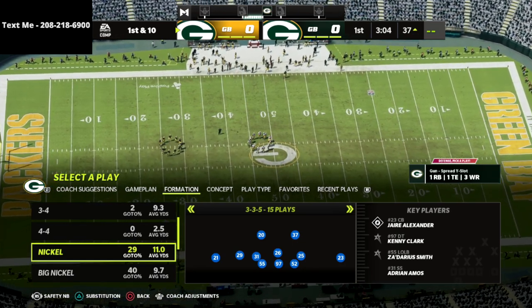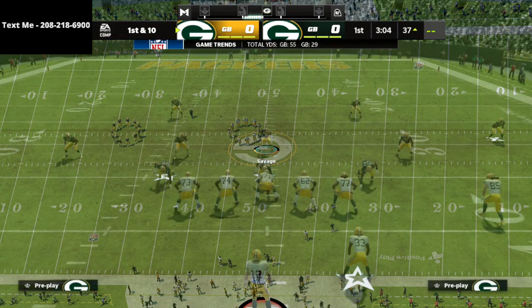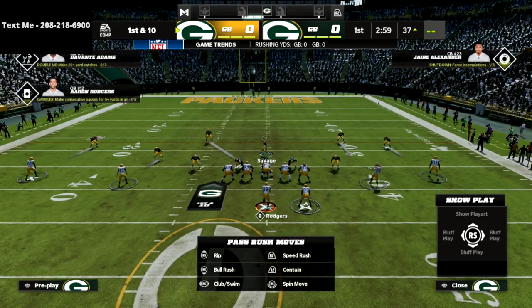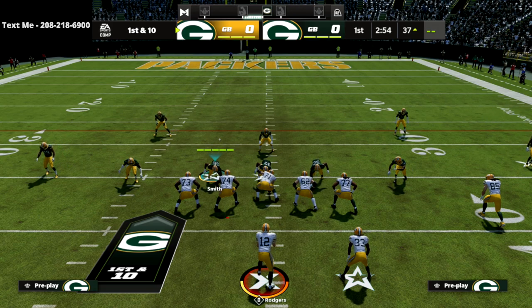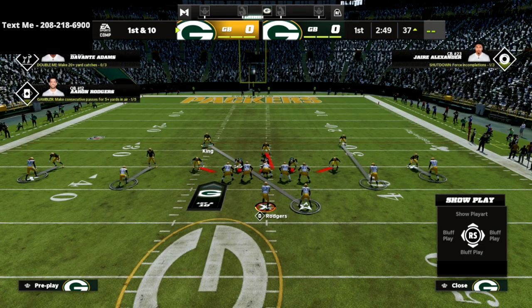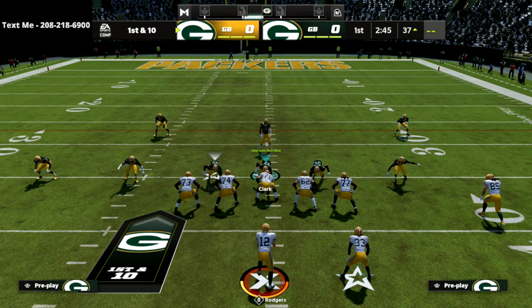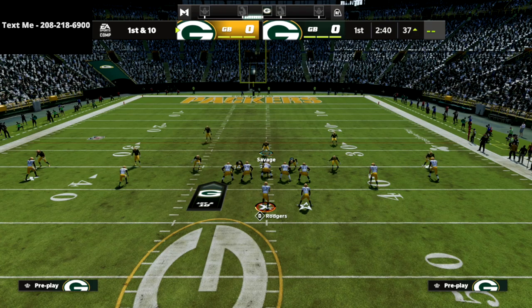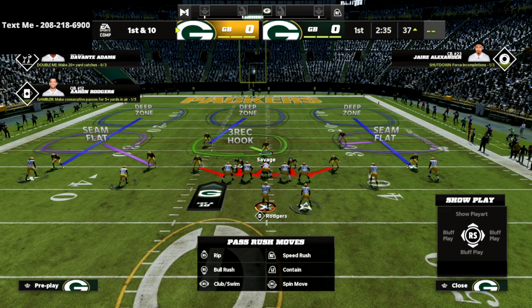If you're defending spread, make sure you have the safety nickelback package on. We're going to audible into Mike Blitz Zero. The reason we go to Mike Blitz Zero is that when you go to press coverage, it puts the safeties in a really interesting position — they widen out a little bit for man coverage, which I think is a position of strength compared to Mike Blitz Three where they're a little more inside.